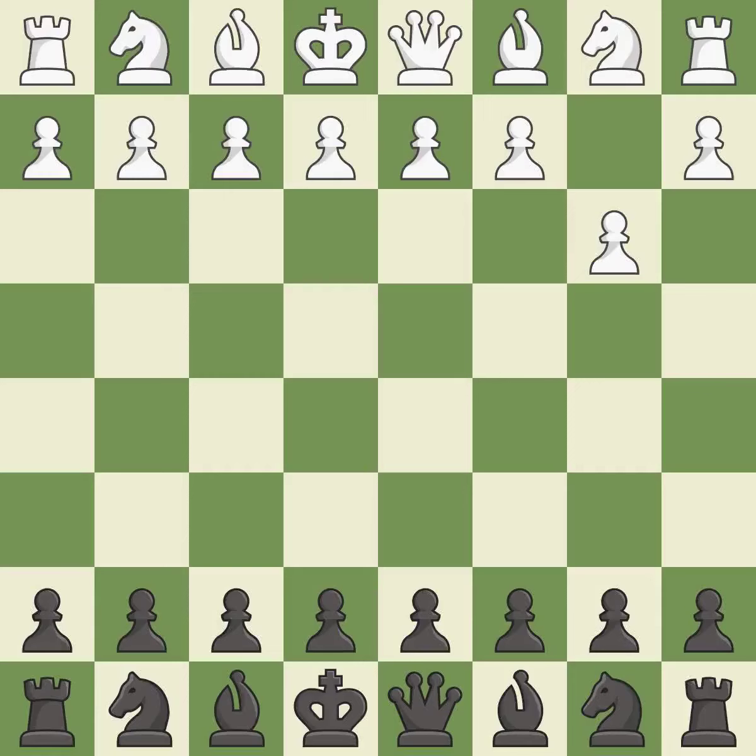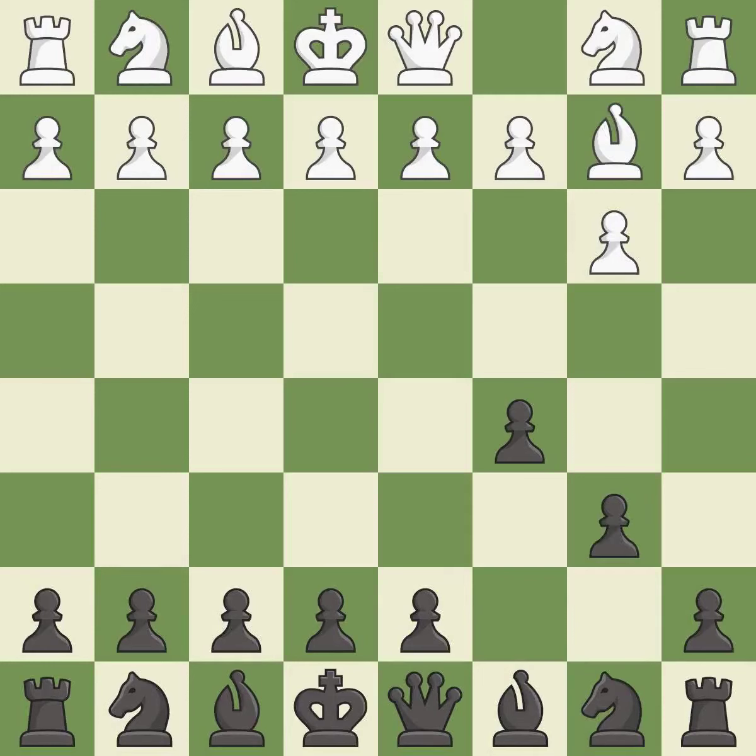B3 is an uninspiring move that prepares to bring the bishop to B2 and attack the center later. C5 is a solid move that takes control of the center after white's cautious first move. This fianchettos the bishop by placing it on a powerful diagonal. This overlooks an opportunity to develop a knight off its starting square — it is an inaccuracy.